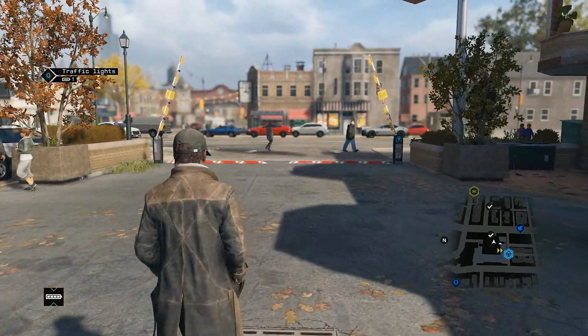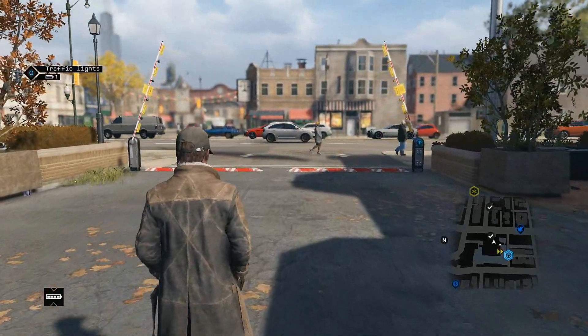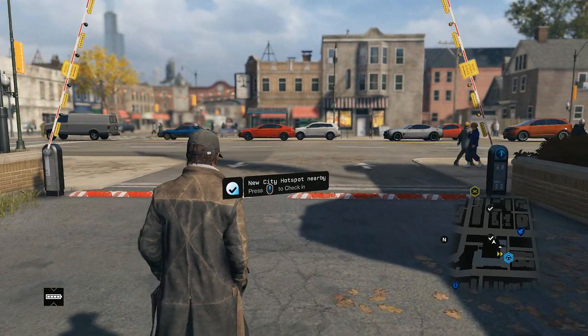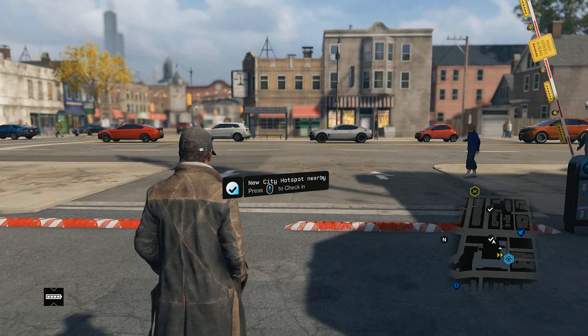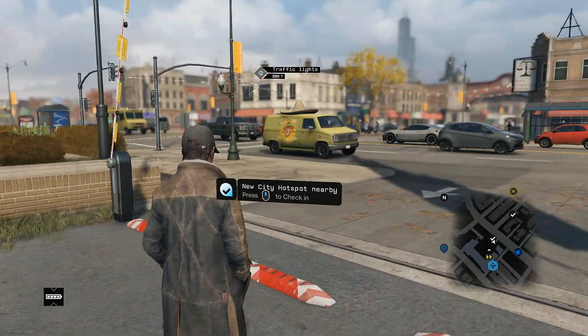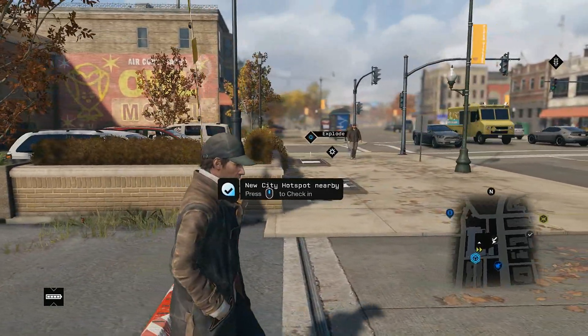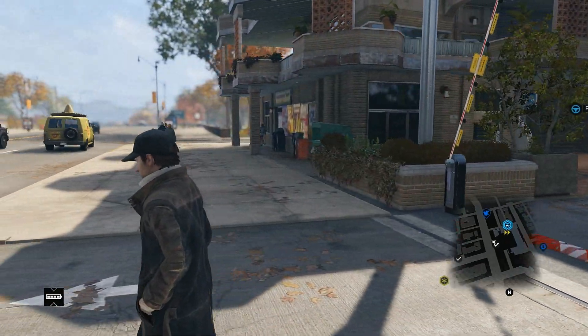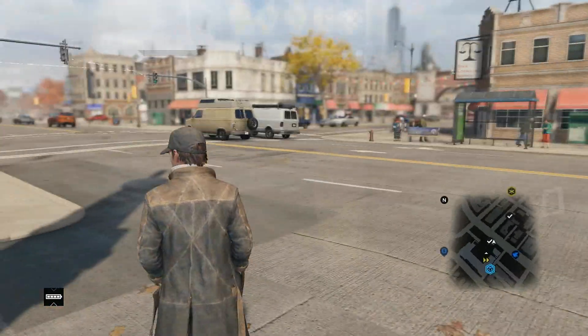In the last 24 hours it's come to light that a couple of guys have been going through the source code for Watch Dogs and they've come across the fact that all the graphical effects that were in the 2012 E3 demo have been in the code for the game the whole time since it was released. They've just been disabled so we can't turn them on.